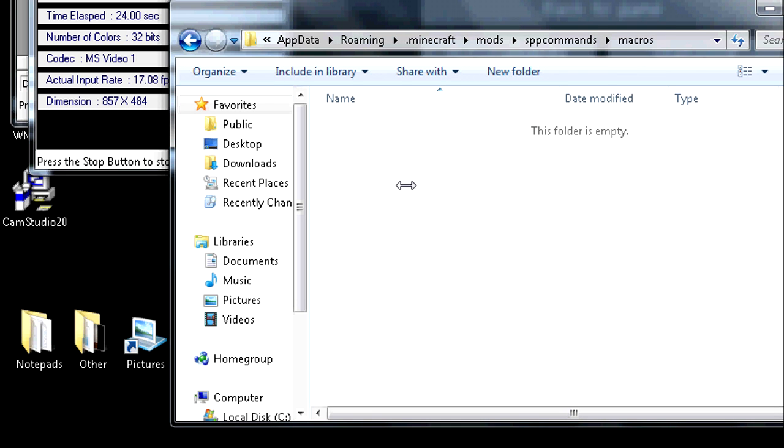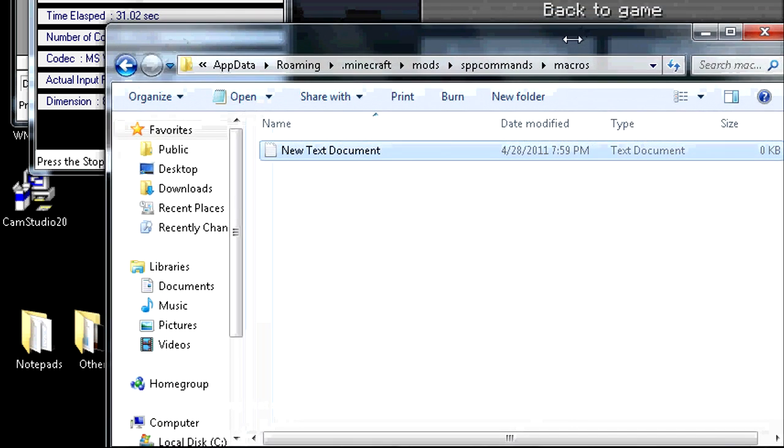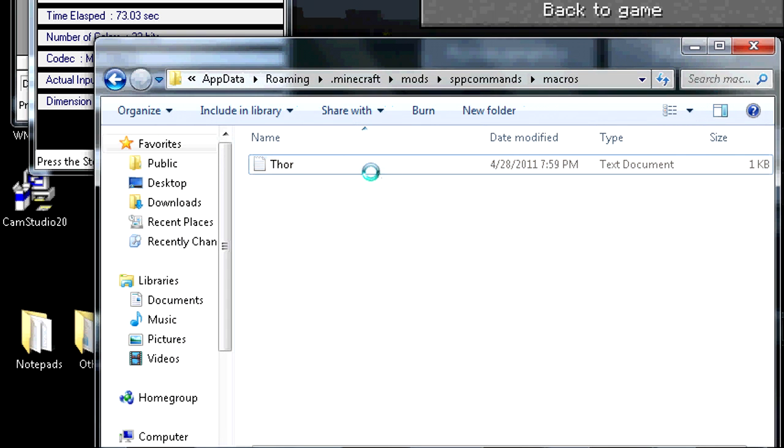This folder is currently empty. What you're going to need to do is right-click and open up a text document. So now it's a new text document. The name of it is going to be the name of your macro — we're going to call this one Thor. This is one of my favorite things to do with single-player commands. So first we're going to want fly, we're also going to want weather rain and weather thunder. Then I'm also going to want to bind the L key to weather lightning. And finally, we're going to want to clear the console. Now we just save that, and we have the text document macro for Thor.